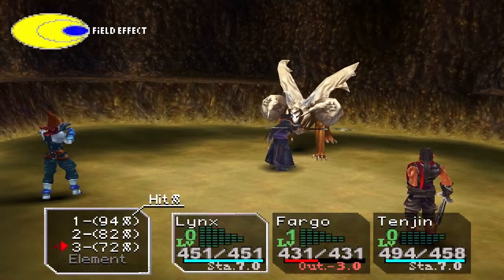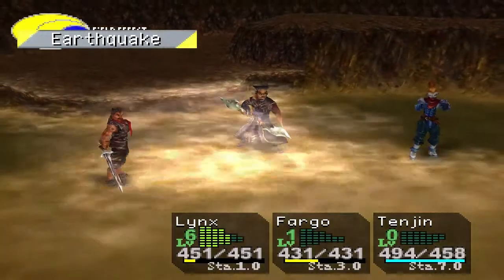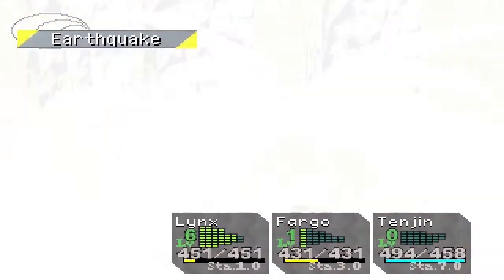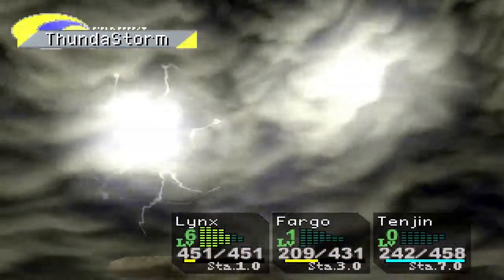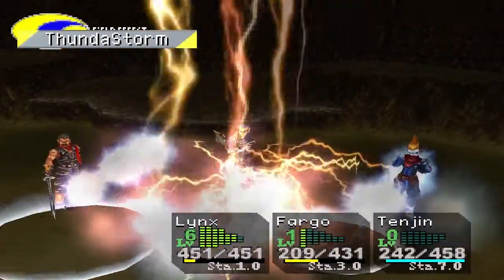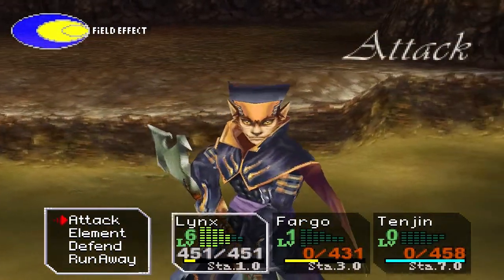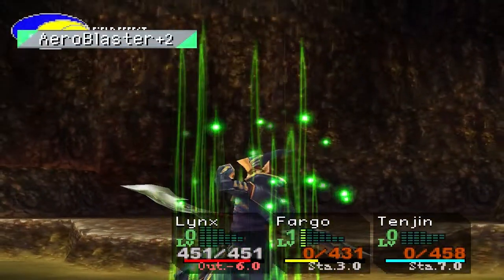I forgot to show off the equipment. I have equipped Lynx with the Master Moon — he always has that equipped — along with the Yellow Plate and the Stone Helmet accessory. Also the Star Fragment and Power Seal, which I told you would be useful, stolen from the Dinos. Because I have the Yellow Plate on, every Yellow Element attack will now heal Lynx.